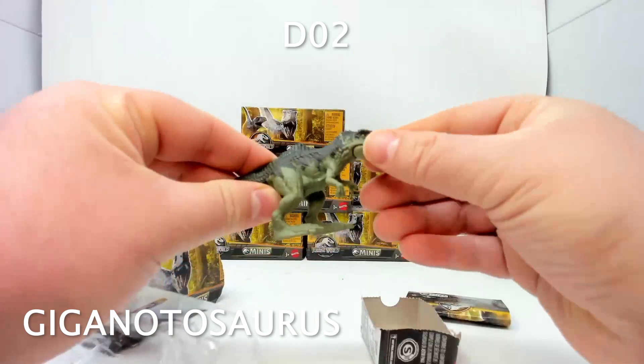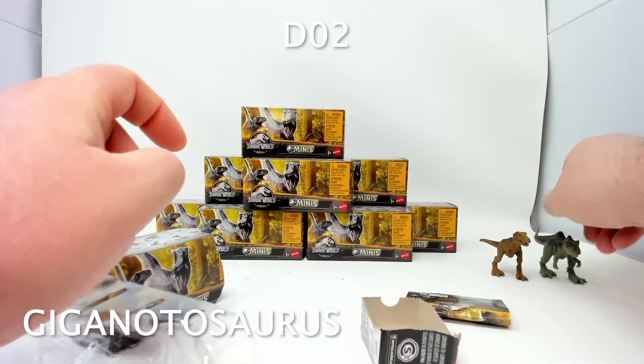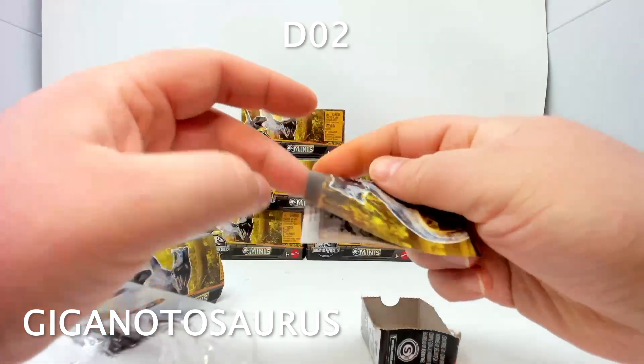Box two — I was thinking it might be the Stegosaurus or Dimetrodon, but it is the Giganotosaurus. I've learned how to say that since Jurassic World Dominion came out. This is number three in the package. This isn't our first Giganotosaurus either — we'll put him next to his so-called rival.